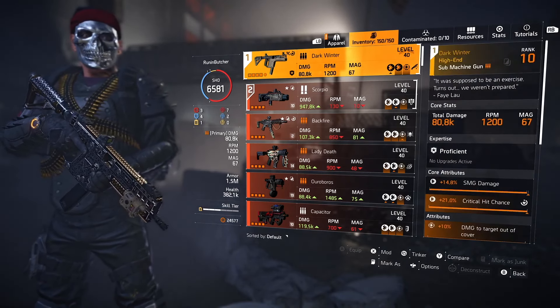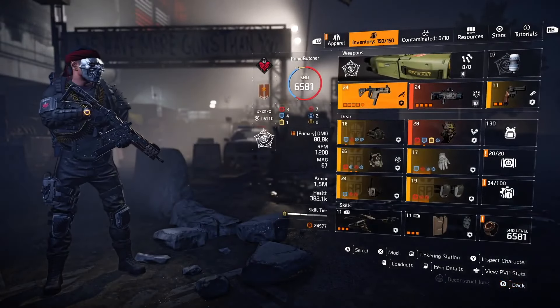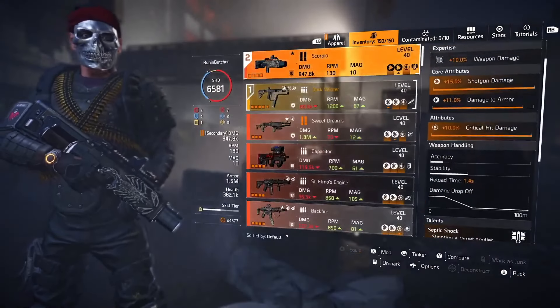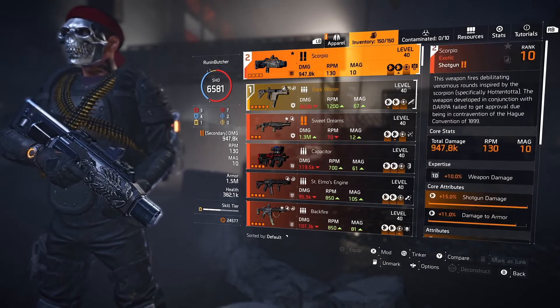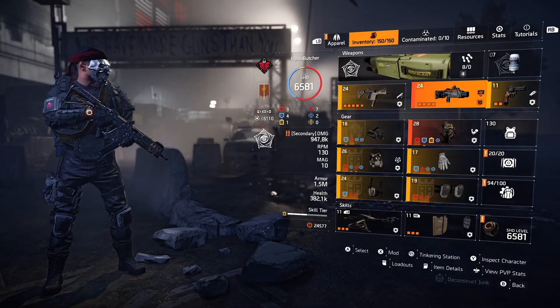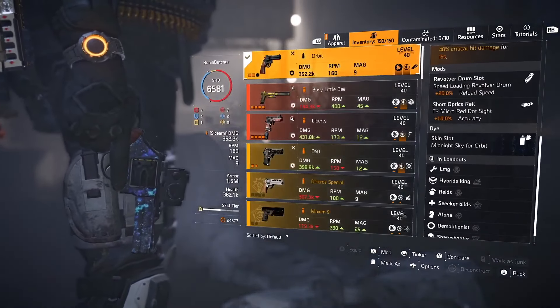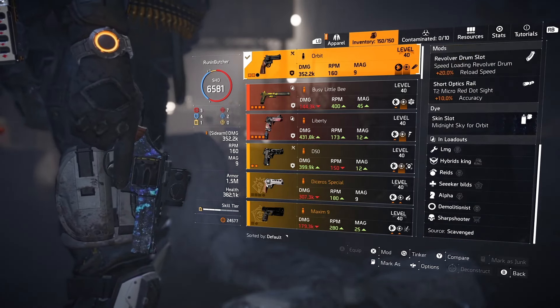I'm using the Technician specialization because it gives us an additional skill tier and the Linked Laser Pointer attachment, which you can use on your Dark Winter to proc Spotter. Yes, you can apply the Linked Laser Pointer to any ACP 45 or Vector in the game — you can also use this build with, for example, Optimist or Measured talents in sync.